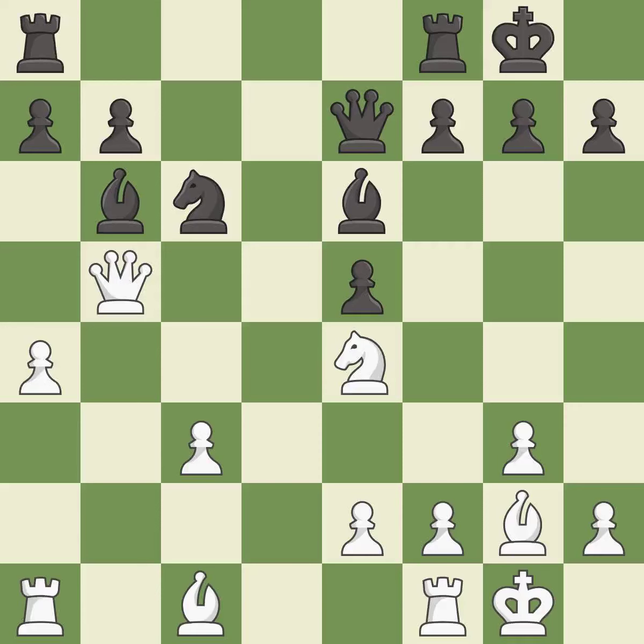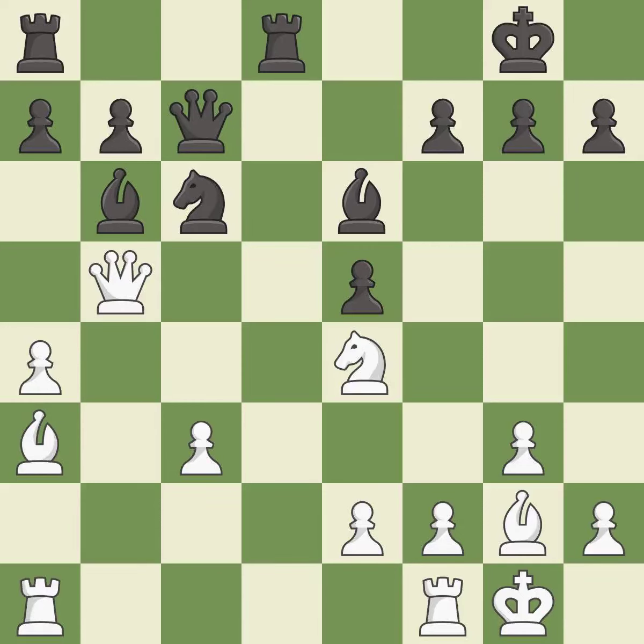This threatens to win a bishop. This prevents the opponent from being able to take an open file with a rook — it is best. This is the only good move. This stops the opponent from being able to win a bishop — it is a great move. This develops a piece while also winning a tempo on a rook and threatens to win a bishop — it is best. This takes an open file, a common method for activating a rook — it is best.